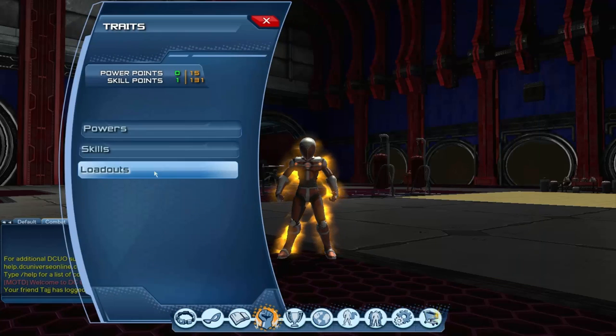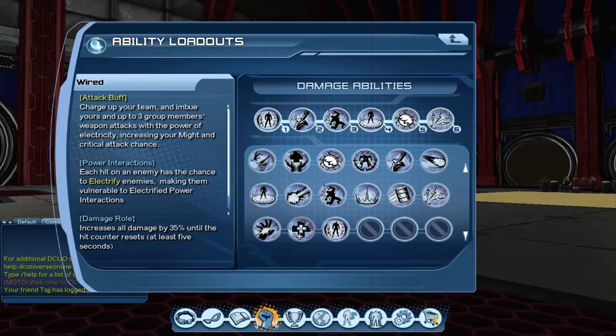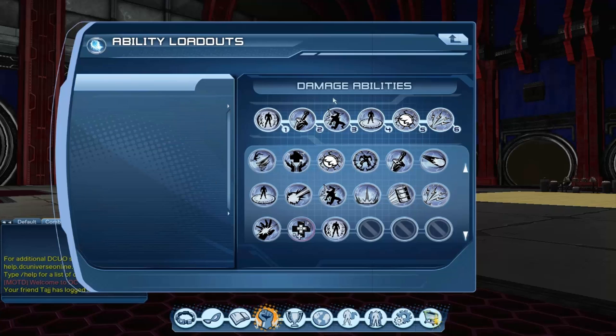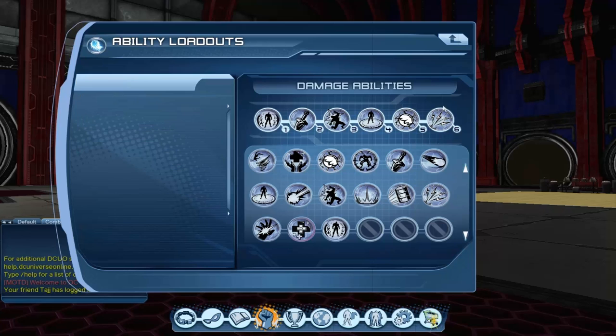Let's take a look at the loadout. You will be clicking powers from one to six. Electrogenesis is the damage over time — clip that with wired, then use one auto attack to electrify the enemy. That auto attack gives about 200 more damage per second; if you skip it, your damage will be pretty much garbage. So the rotation is: electrogenesis, clip with wired, one auto attack, then voltic bolt, electrocute, tesla bolt, then do a hand blasters double hold right-click combo, and clip into shockwave three times until your electrocute and cooldowns reset, then repeat.